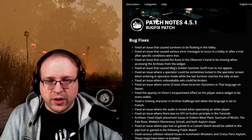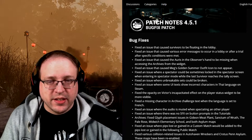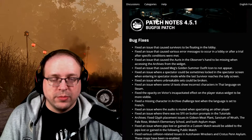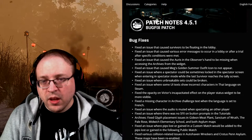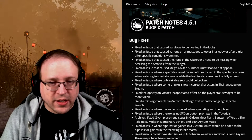They fixed an issue that caused the Auris in the observer's hand to be missing when accessing the archives from the widget — like six people probably noticed that. They also fixed an issue that caused Meg's Golden Summer outfit icon to not appear.